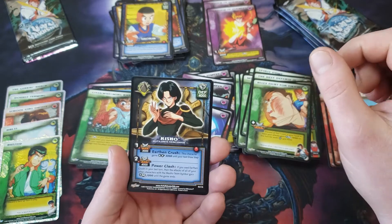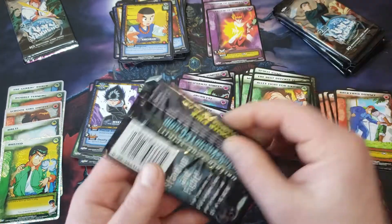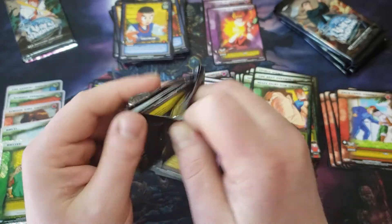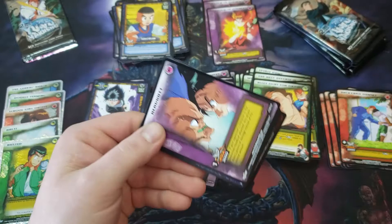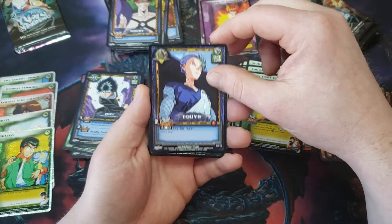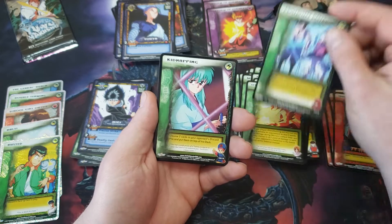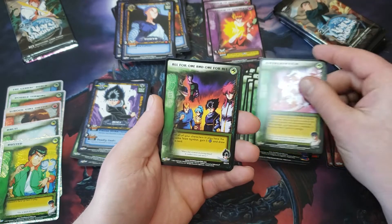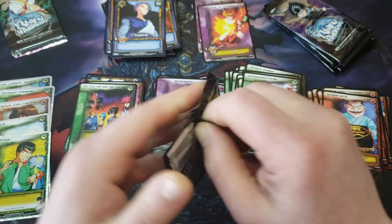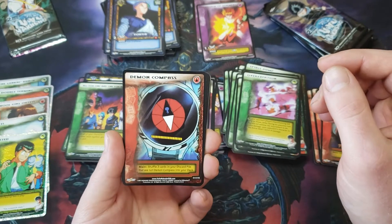Alley Fight for Ikichi — okay. Risho in the rare slot again and Hiei in the rare slot again. I'm happy to see Hiei — kind of like him. All right. Headbutt, Rugby, Toya, Overpowered, Protective Restraints, Kidnapping, Overexertion, All For One and One For All, and Spirit Beast Egg.